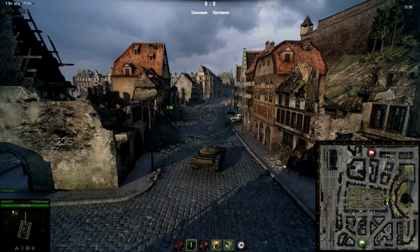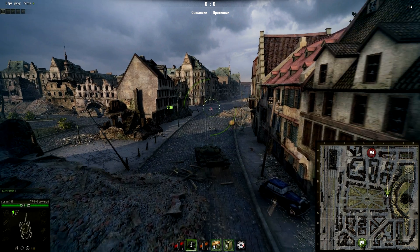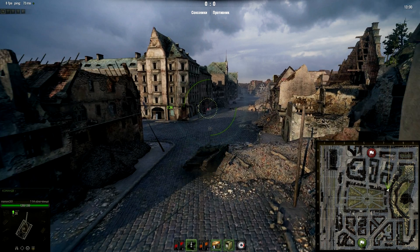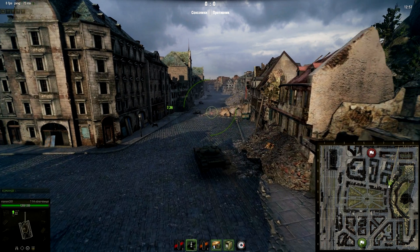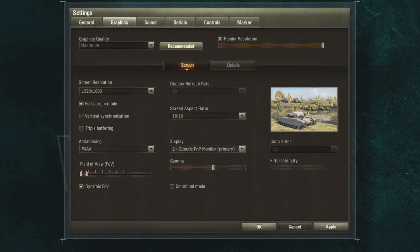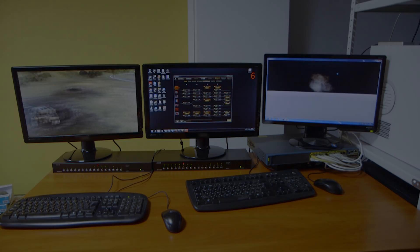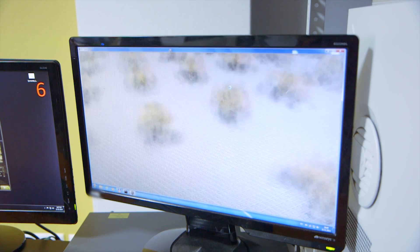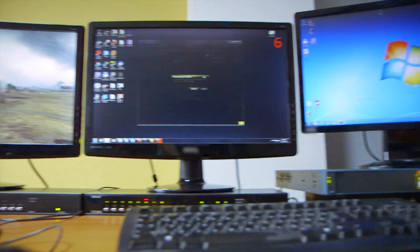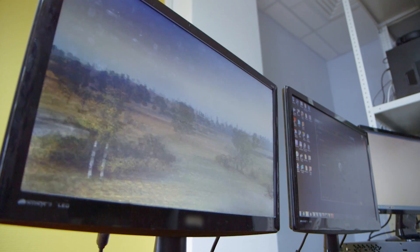It is important to maintain a balance. A weak processor won't be able to provide the graphics card with data quickly enough, so some computing blocks of the graphics card will be idle. A weak graphics card won't let you enjoy a high-quality picture, no matter how powerful your central processor. The game client can select the appropriate settings itself — just click the Recommended button. This will launch two background tests: Geometry Processing Speed and Textures Processing Speed. According to the results, one of the five settings profiles will be chosen. If you disagree with this choice, you can adjust the settings manually.